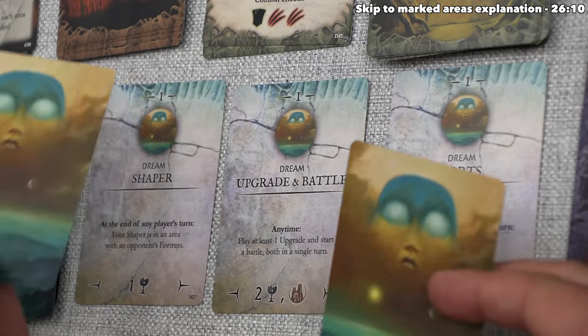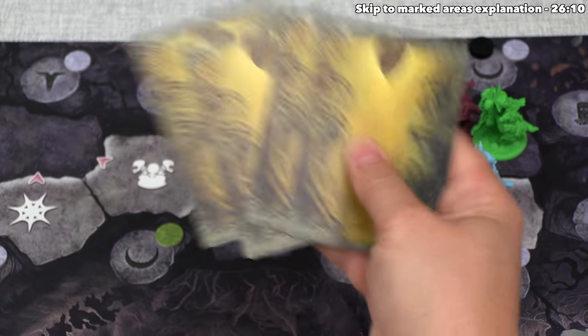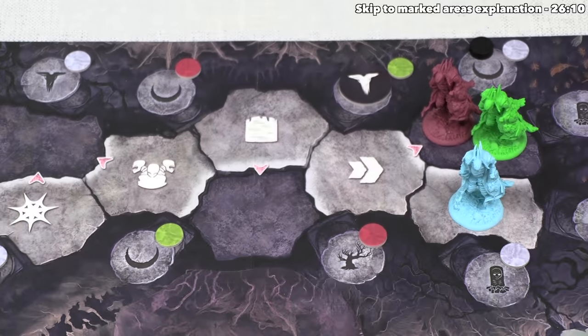During the dream step, blue can discard one or both dream cards and draw back to two. They discard one and draw from the top of the deck. They don't need to discard any development cards since they have fewer than eight, and now it's time for the rest of us to respond.